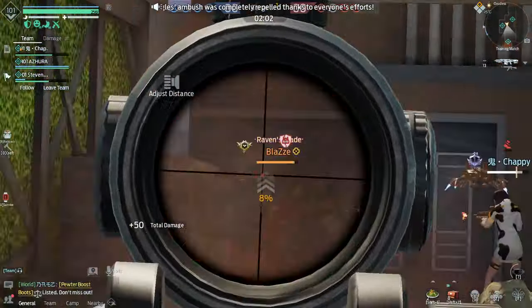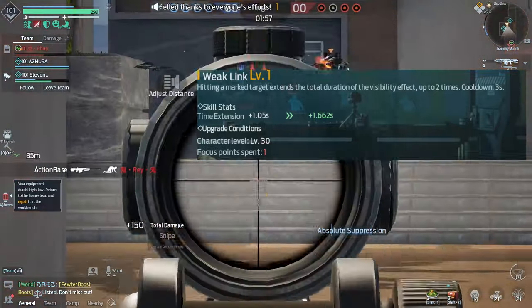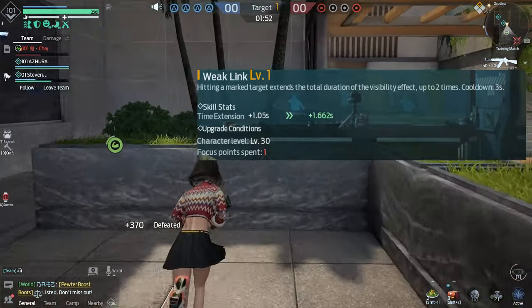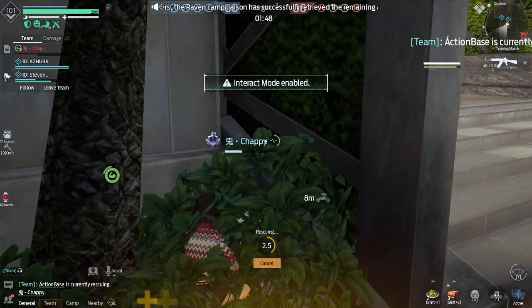The first skill I chose was Weak Link. Basically, hitting a marked target extends the total duration of the visible effect up to two times. So when you hit a target it just extends more time for your focus skill. It's a decent one — I would unlock it.